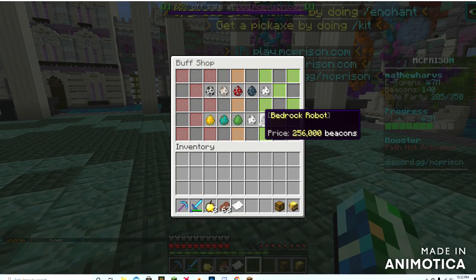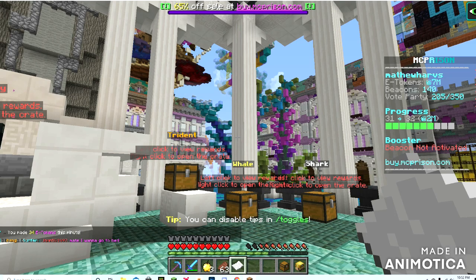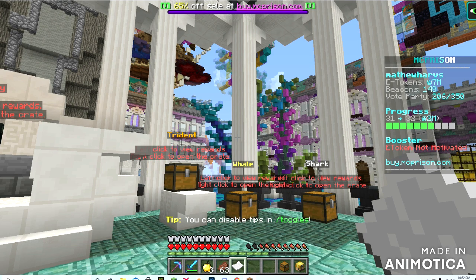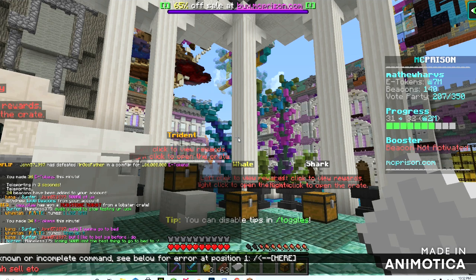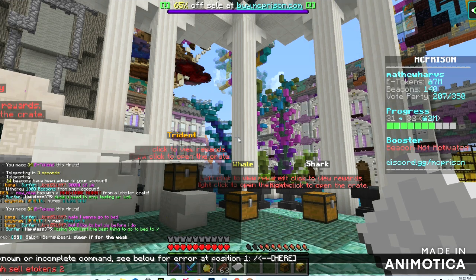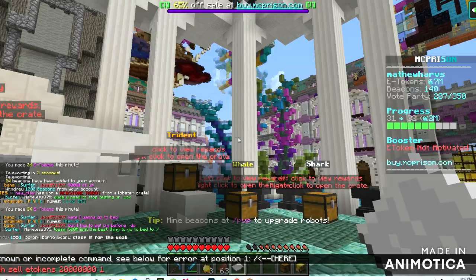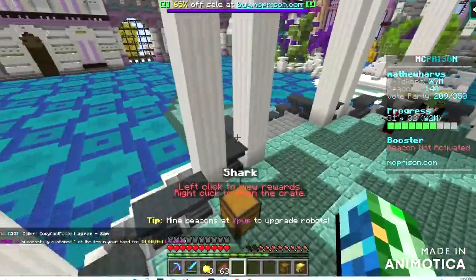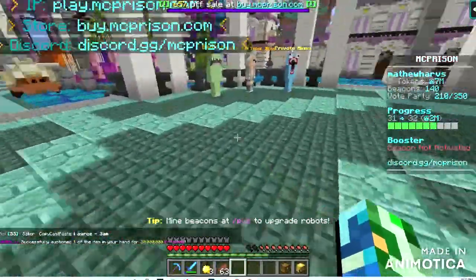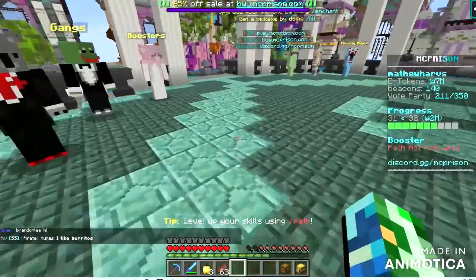But if you're more than a casual player and you want a lot of money fast, do /ah sell, then list e-tokens. I always write 'SML tokens' and 20 million is the going rate for 1k beacons. You do quantity one, and once you do that you've successfully put it on the auction house. It's going to sell eventually for 20 million.